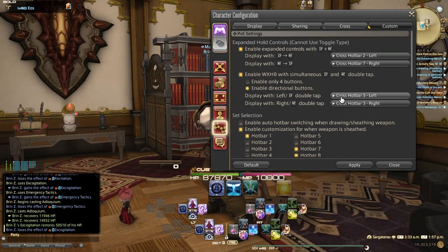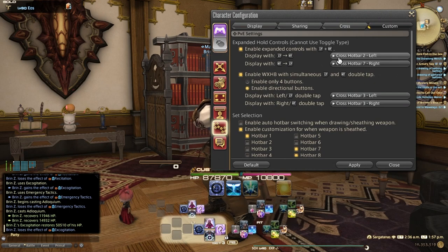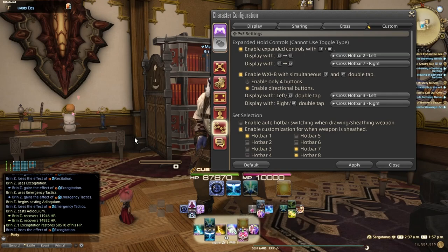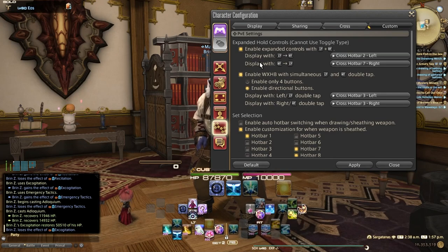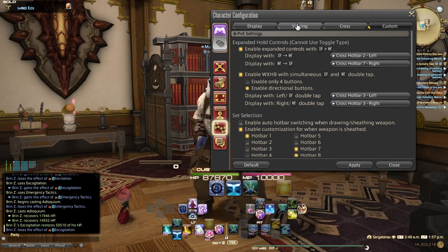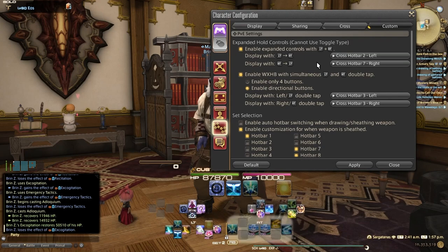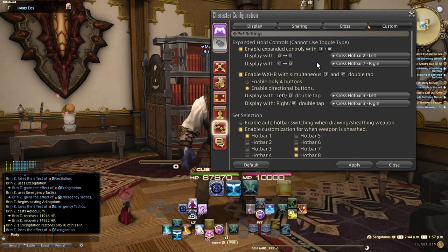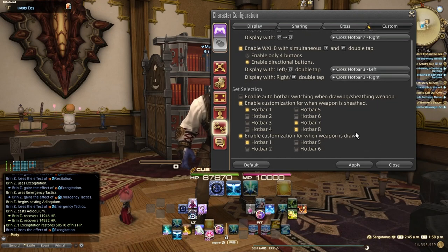Whatever hotbar you choose is up to you — mine is set to 3 left and 3 right. Under my Expanded, I've got LT plus RT as my Cross Hotbar 2 left. If I hold LT and RT, you'll see they're the exact same thing. And if I do Right Trigger then Left Trigger, I've got Cross Hotbar 7. This ties back into my sharing conversation — 7 is shared. This is where you're going to see my mounts, my minion, my Limit Break, a couple targeting macros, Sprint, and my Wondrous Tails — whatever you need across all jobs.